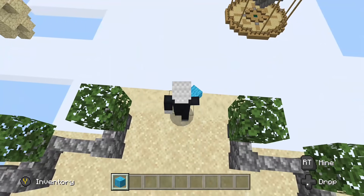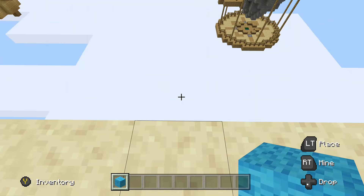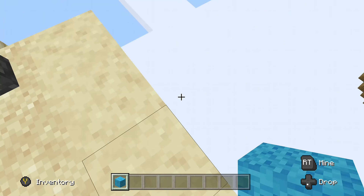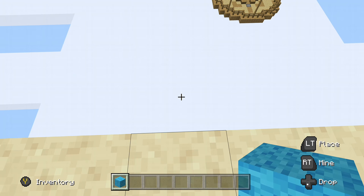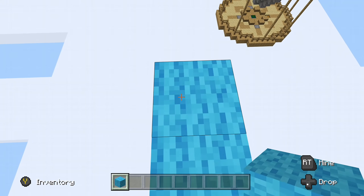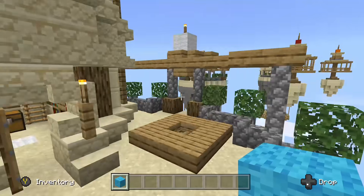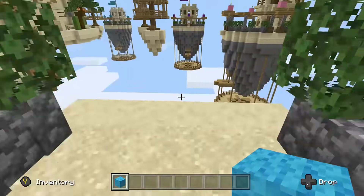Before we get into the really advanced bridging, I just want to go through doing the block-by-block placing for Pocket Edition. This one's fairly simple — all you have to do is stand on top of a block and have a black outline around the block you're standing on. This indicates that you are standing on that block and it's going to allow you to build off of it. From here, all you've got to do is place down a block in front of you, walk forward, and continue doing that one by one.